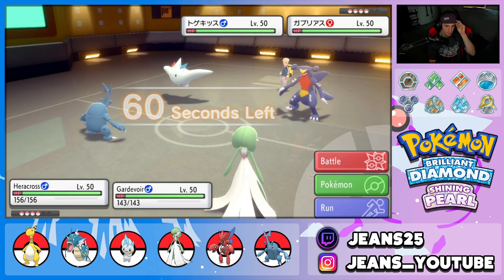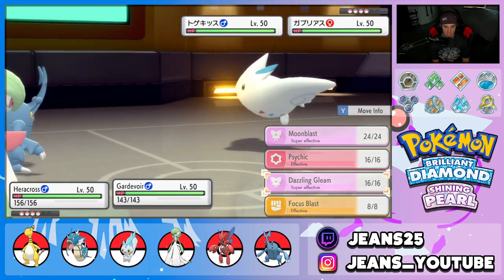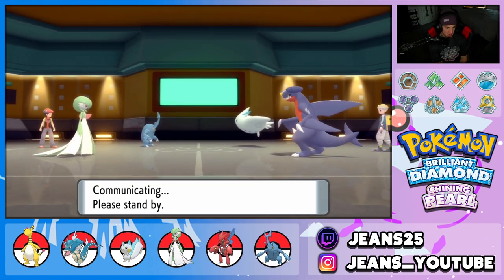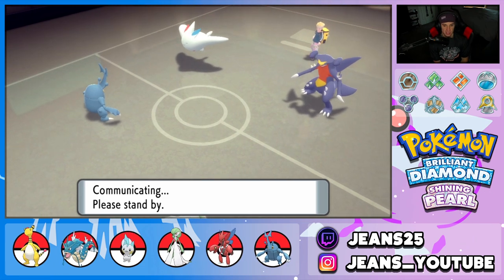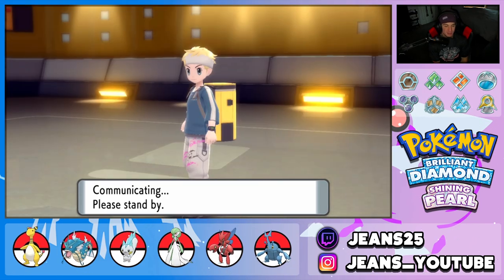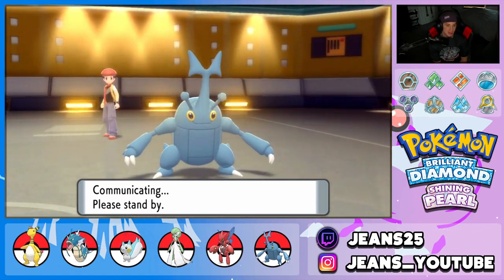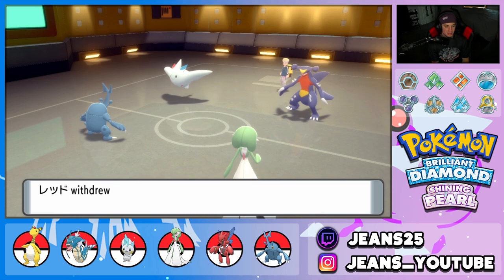Gardevoir is a lovely Pokemon — if he swaps Garchomp I kind of want to pull Gardevoir back for the late game. Togekiss and Garchomp are two of the best Pokemon in BDSP format. He ends up withdrawing Garchomp, so we get a free Dazzling Gleam and the Flame Orb procs on Heracross. He goes into Hitmontop — that's pretty solid for us. Dazzling Gleam lands for huge damage on Hitmontop and a Flamethrower is blocked by Protect — love it.